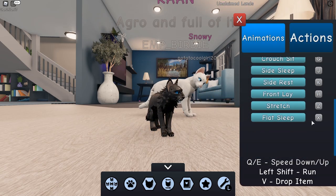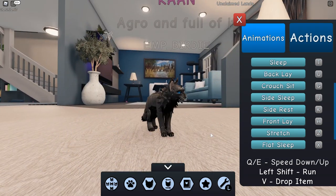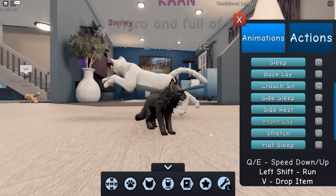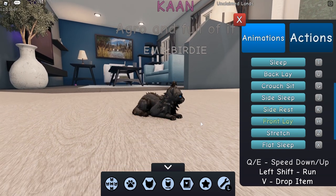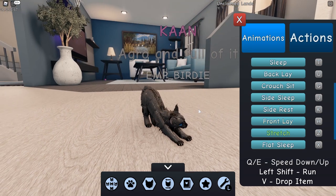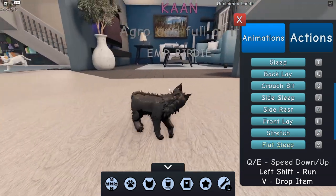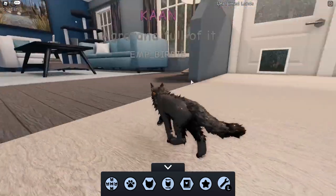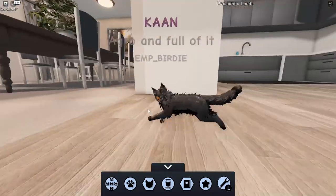We've got K for side rest, H for front lay, Z to stretch, and flat sleep. You know what, I am such a sucker for cute things and this game is right up my alley. This is the house - I've been in here before but we were never really able to go upstairs.